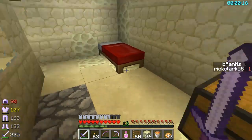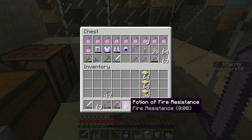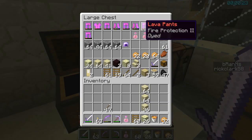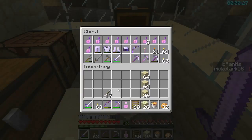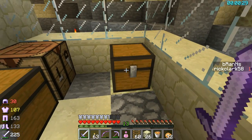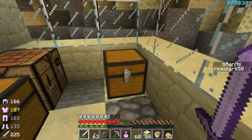We're here in dungeon number two. If you remember last episode, we got some fire resist potions — we were able to make three of them, which is pretty good. Got some backup armor here. My helmet, though, is looking pretty sad, so let's switch that out real quick.